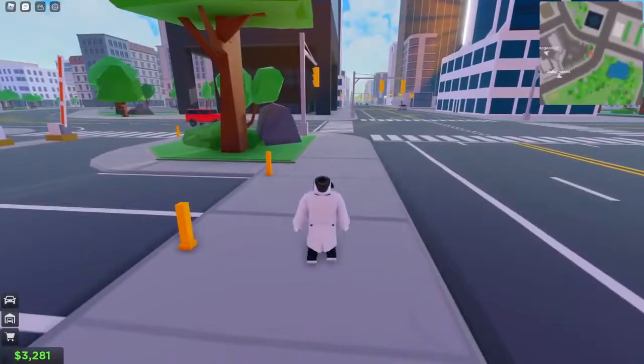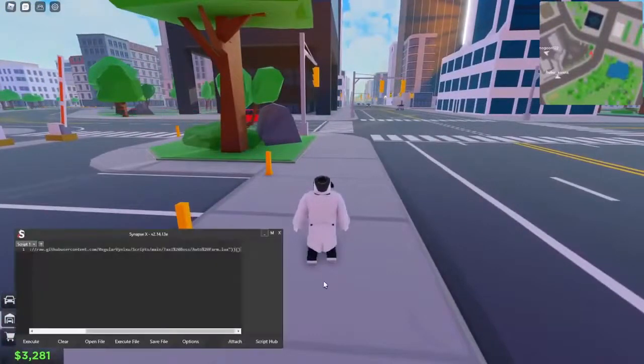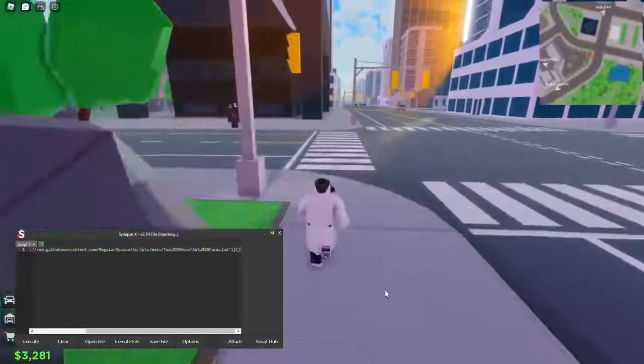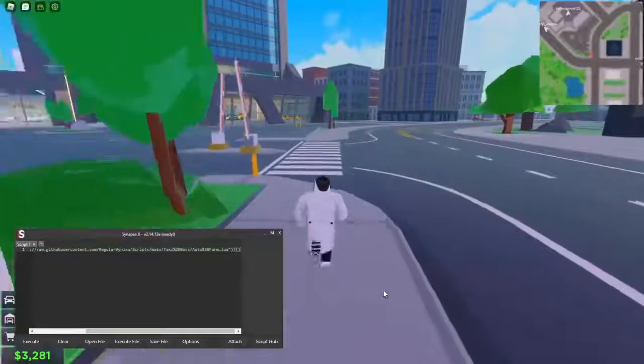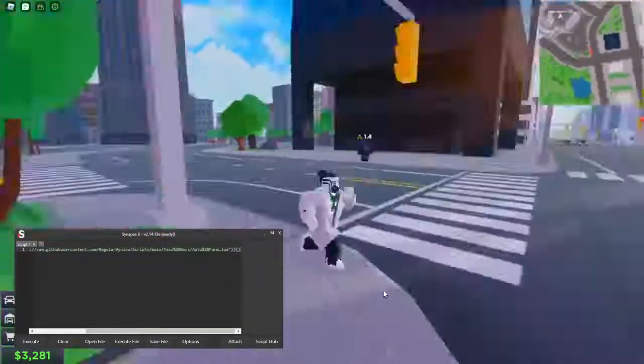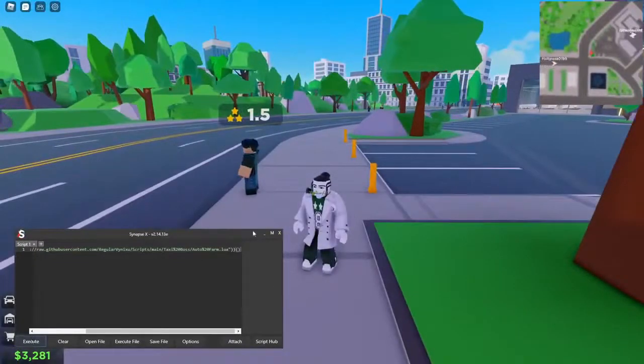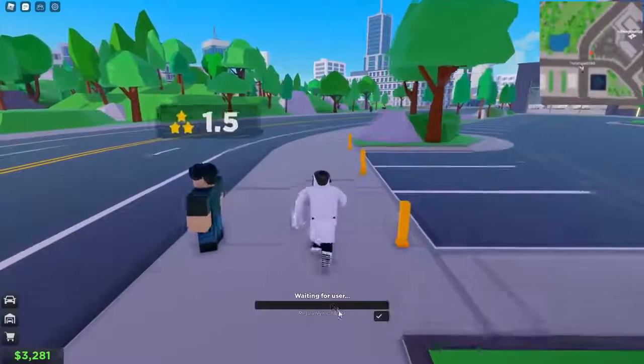So all we've actually got to do now is get our executor. I'm actually using Synapse X today. We're going to attach and execute. We're actually attaching right now — it may say injecting in your case because you have another executor. Let's actually execute, and then boom, it just says waiting for user.